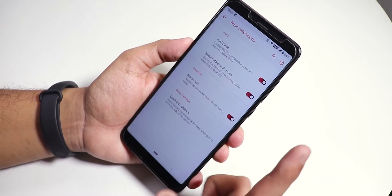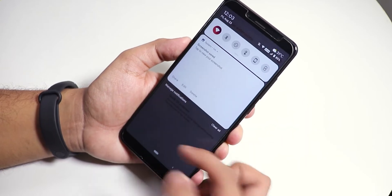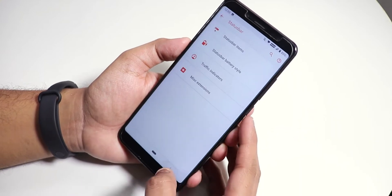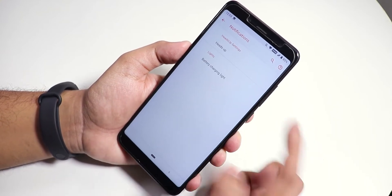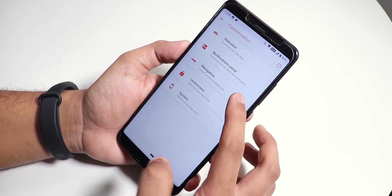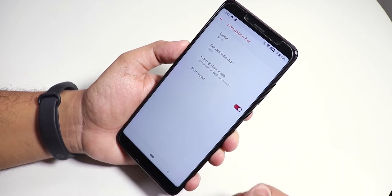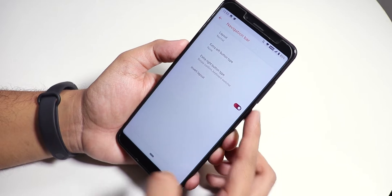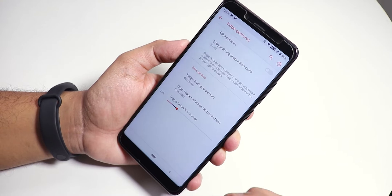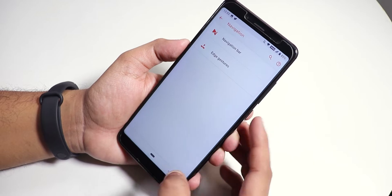One thing to note: there is no brightness adjustment through the status bar, so that feature is simply missing. In the notification panel settings we have the heads-up disabling option and battery charging light or notification LED customizations. Inside the navigation bar you have the normal nav bar and you can tune it however you want — you can invert the layout. We do have edge gestures and they work fine, although you can't really disable the vibration for edge gestures.